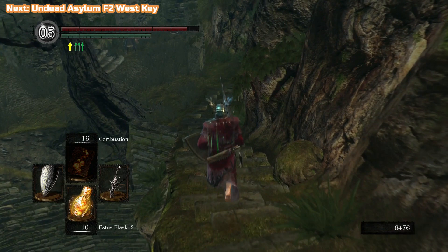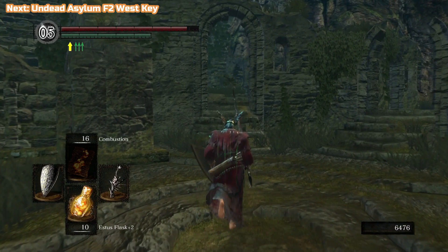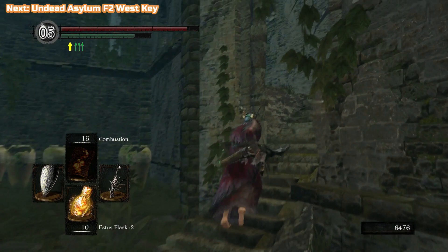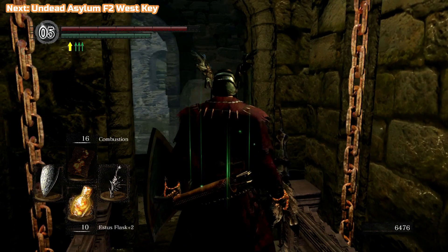There's Big Hat Logan, who we rescued earlier. In the next video we'll be doing some leveling up and grinding — the best farming spot for souls is coming up. You need level 15 Intelligence to buy Logan's sorceries, and level 25 Faith minimum because we need it for certain things. Once we get that out of the way, we can just level up normally after that.